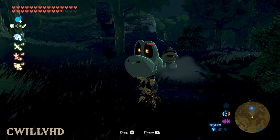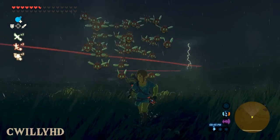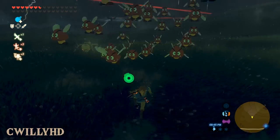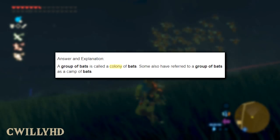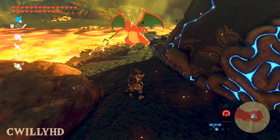Sticking with the Mario theme, we got Paragoombas instead of Keese — normally the bats in the game. It's pretty refreshing seeing a bunch of them flying around in herds, or colonies if you will.